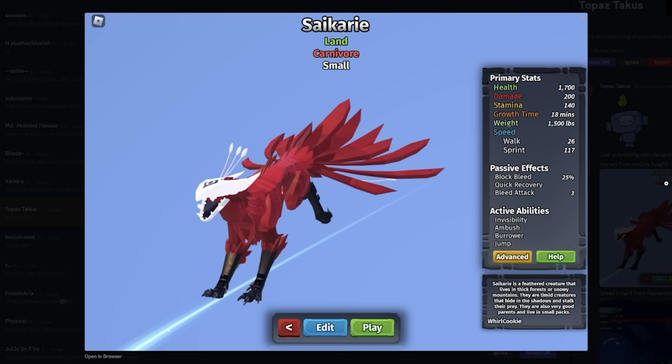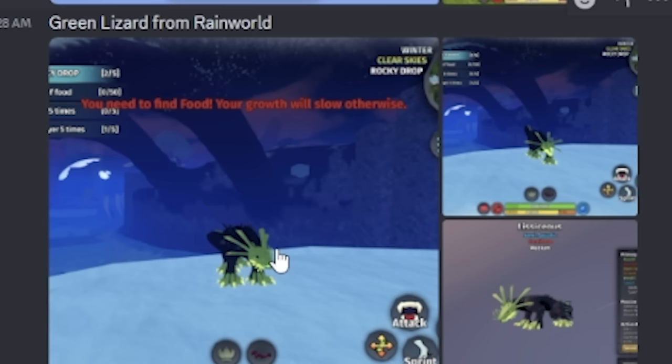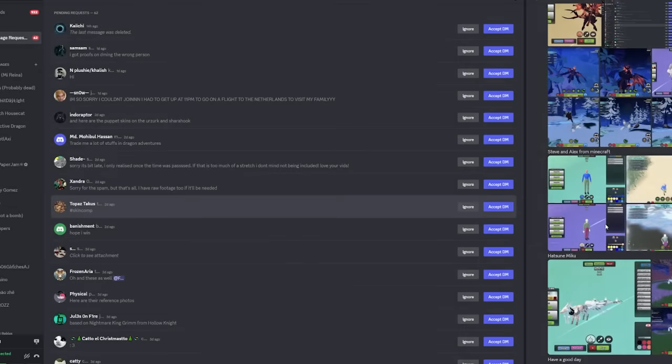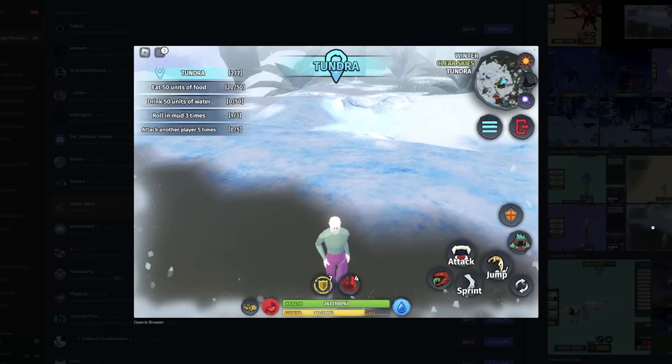Oh my lord, it's Hornet from Hollow Knight — this is a pretty good start, I like it. A green lizard from Rainworld — that is very close. Steve and Alex from Minecraft — it's so simple, but they did it! Oh my lord, I love this.